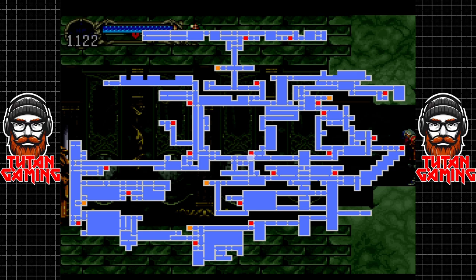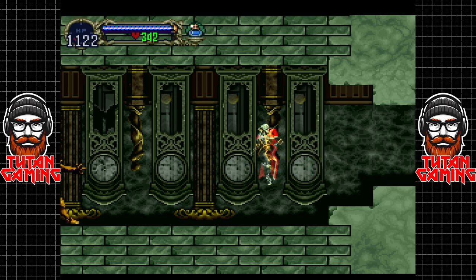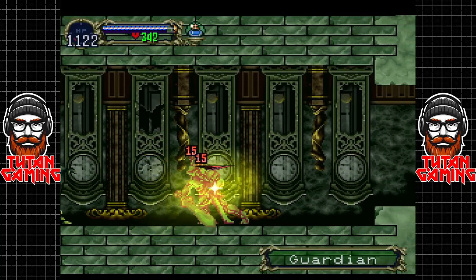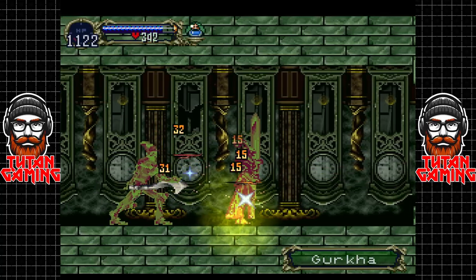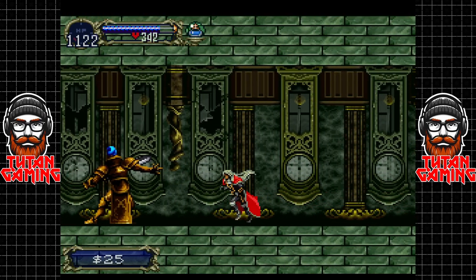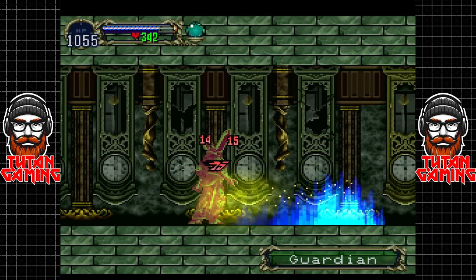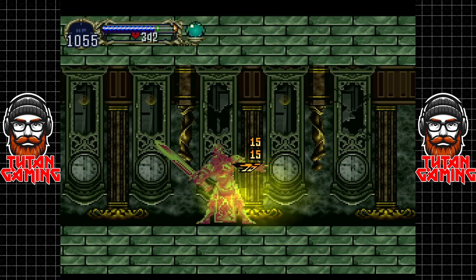I know that using some bugs and trickery you can apparently get up to 206% completion, but I think we're going to fall short of that. Anyway, you can see how powerful we've become — instead of doing one damage to these guys we are now doing 15, and they fall like wheat before the scythe. These are basically the hardest enemies in the game from what we've encountered, so to see them felled by our humble gas cloud is kind of funny.